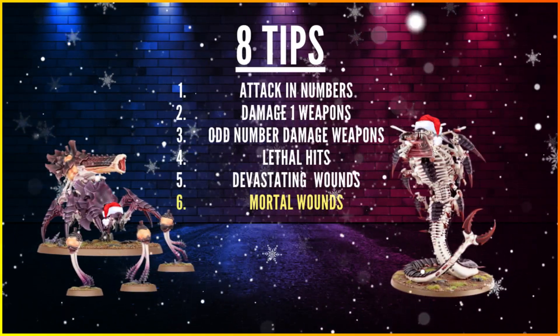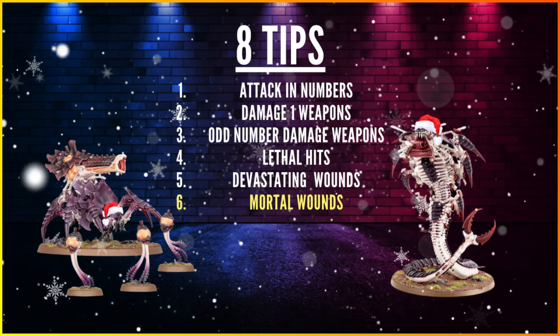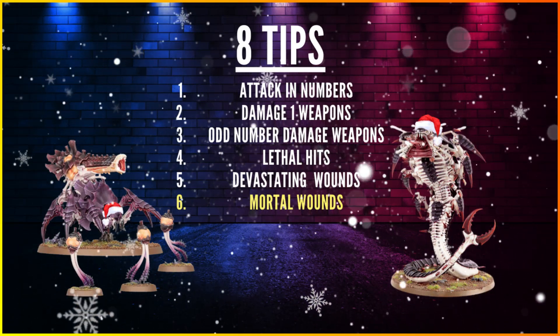Tip 6: Mortal Wounds. It's not as common in the Tyranid roster, but there are ways to deal Mortal Wounds that bypass both the armour save and Necrodermis damage halving.